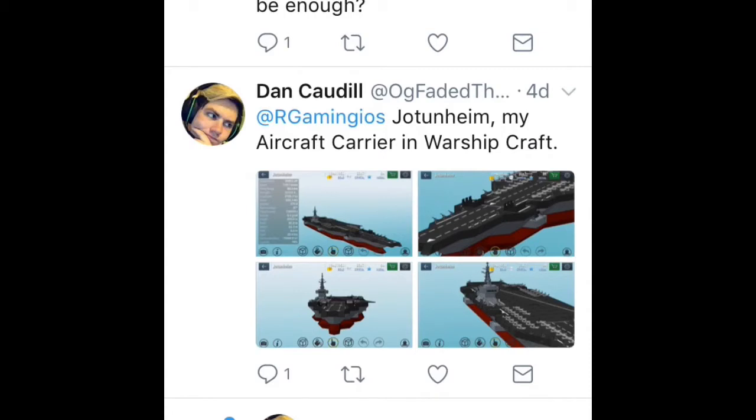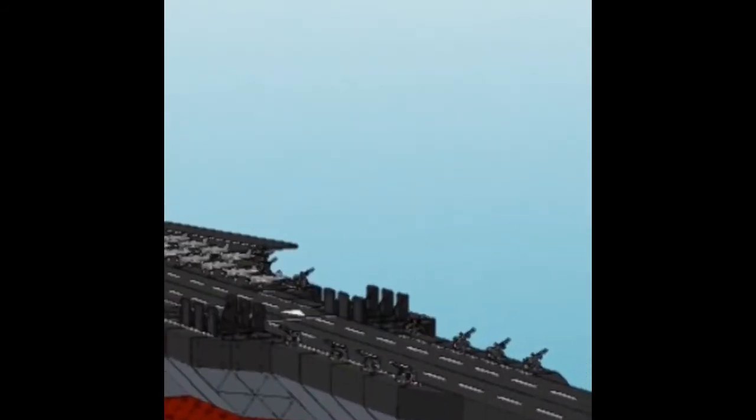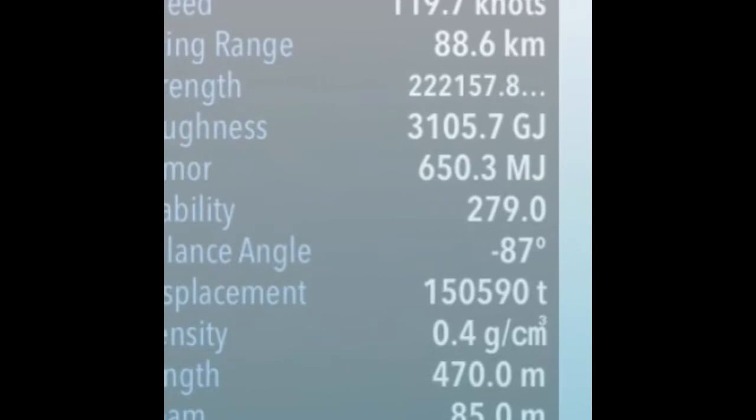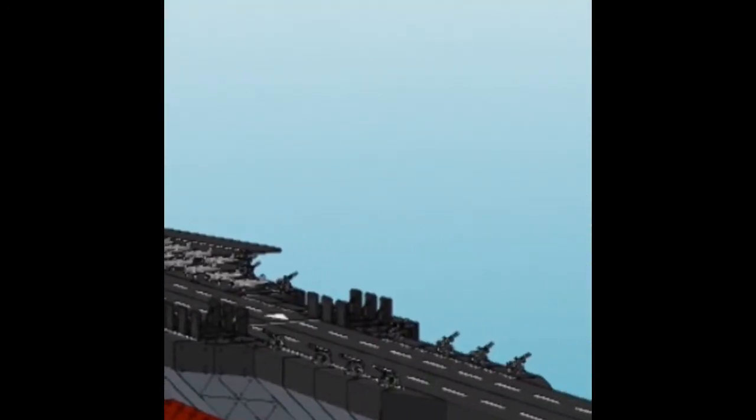So the first one is from Dan Cadel. It's an aircraft carrier — a modern aircraft. The speed is 119 knots, that's really fast. I like the hull, the hull is really nice.